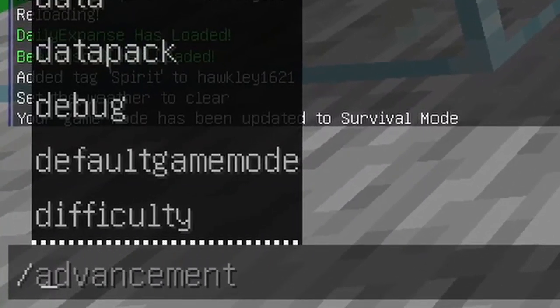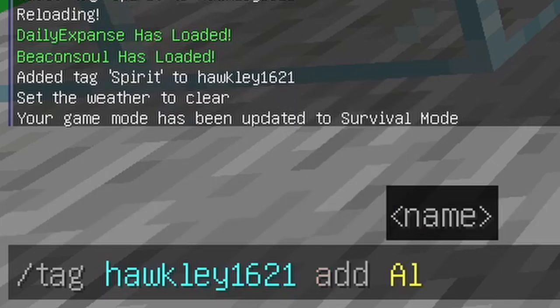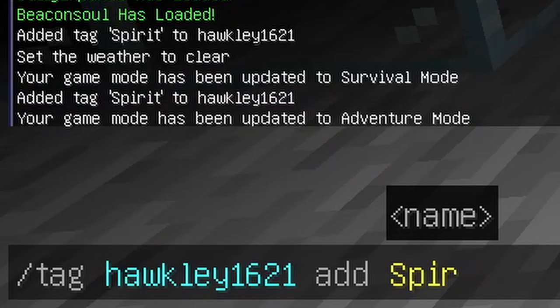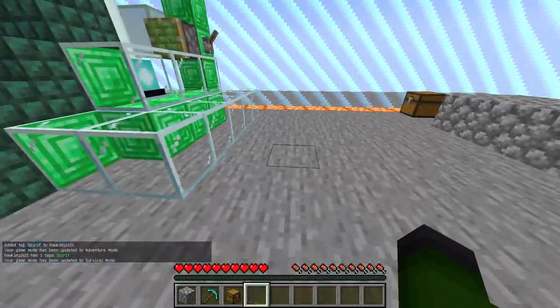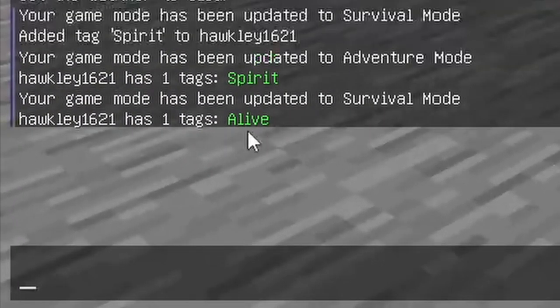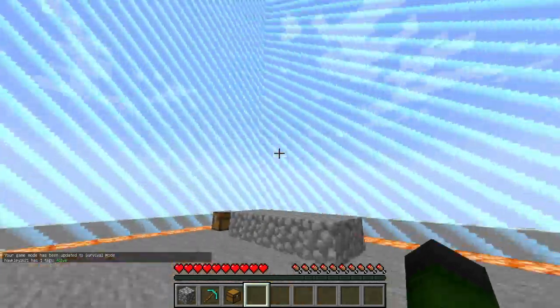If I do this — where I tag myself, add spirit — that will be the only tag there. Meanwhile if I move onto here and do list, it'll just say alive. So now I just have a way where all I have to do is one command and then it'll sort me back.